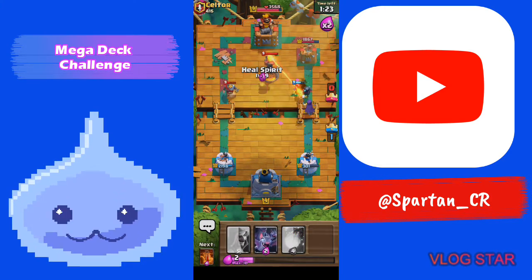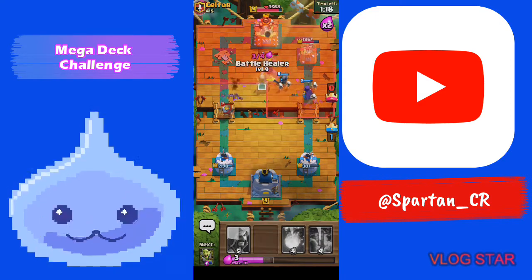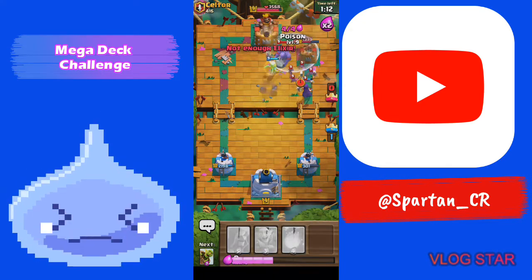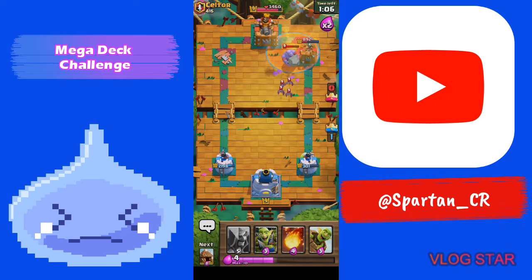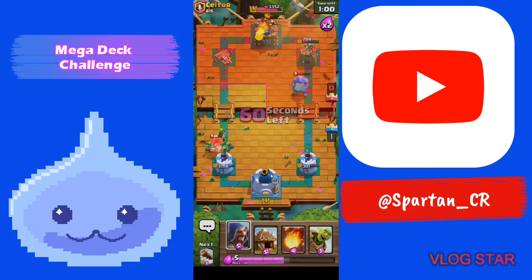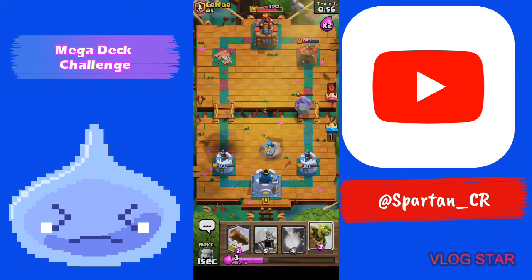He's gonna have an Inferno Tower so we'll go with a Heal Spirit — we've got a pretty decent push and could honestly just win the game right now. That was a pretty bad Poison placement; I should have put it higher for the Bats, but we did a really good amount of damage to his tower. It's looking good for us right now — that Hog's gonna get a couple hits but that's fine.